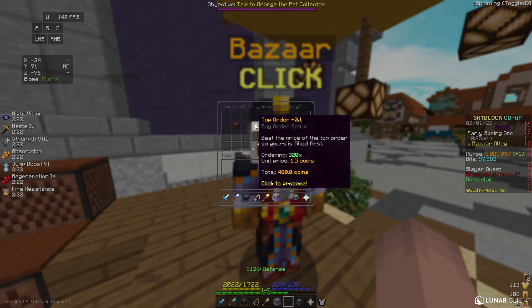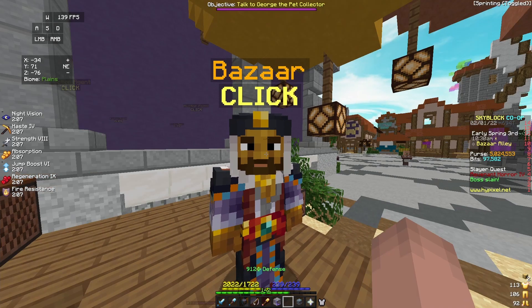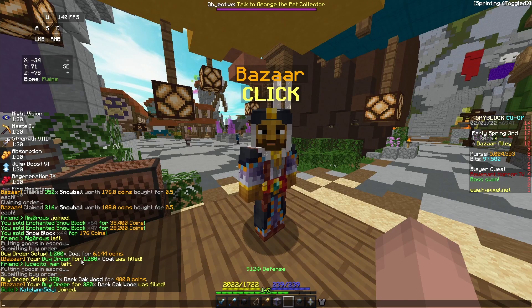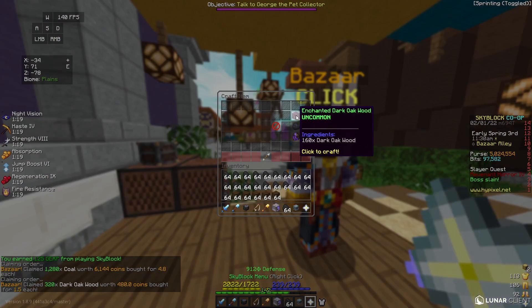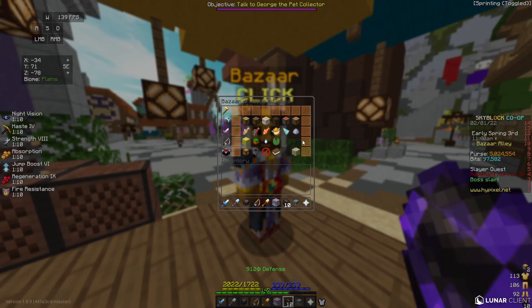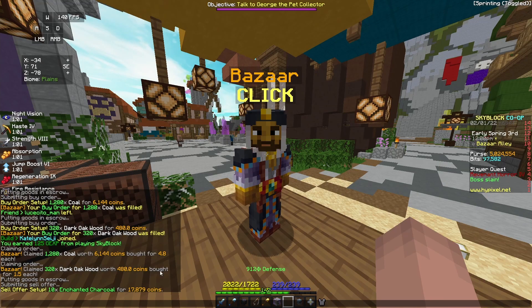Then we're going to make a buy order for 320 Dark Oak Logs. You can buy any type of logs for this, but Dark Oak is the cheapest on the Bazaar, so that's what we're going to use. Our coal offer already filled and pretty soon our Dark Oak will also be filling. These two orders cost us about 6,500 coins. Now we're going to take out our coal and Dark Oak wood and craft Enchanted Charcoal. This Enchanted Charcoal that cost us about 6,500 coins we can sell for 17,800 coins, so in about a minute we made about 11 to 12,000 coins profit.